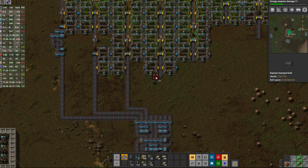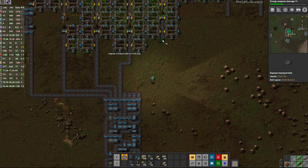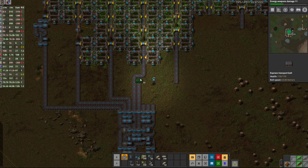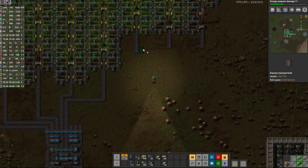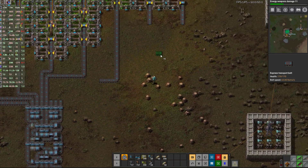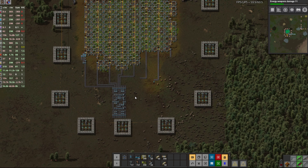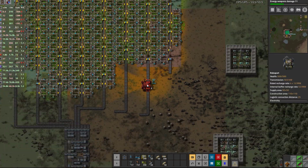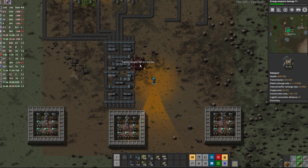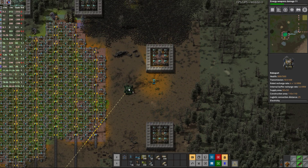Connect here — go down, we'll be able to connect pipes there. Connect like that. Run — and I'm out of build items. What do we need more? We're gonna need train wagons. We have them — now let's place a robot port here and just extend the network, that's going to be way easier to deal with.